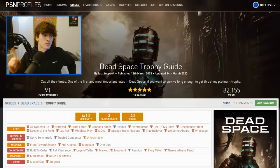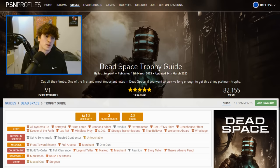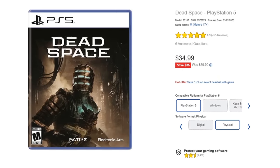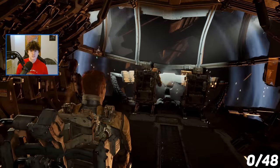Here's the Dead Space trophy guide. I'm going to be playing the remake. It says it's a 4 out of 10 difficulty, gonna take 3 playthroughs and probably around 40 hours to complete. I'd like to get a physical copy, so I'll check the PlayStation Store to see if it's on sale, and compare it to eBay. I ended up purchasing a copy from Best Buy for $40 during a Black Friday sale, and after a week it finally arrived.